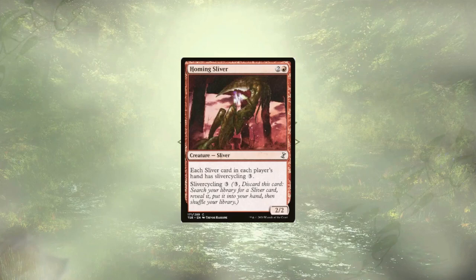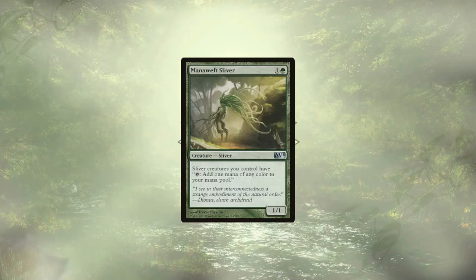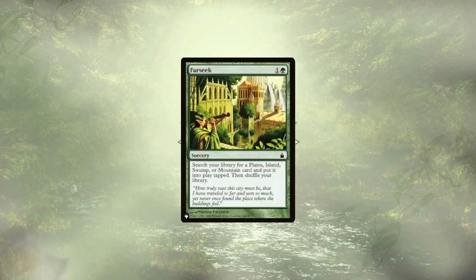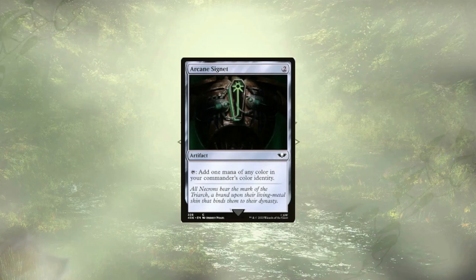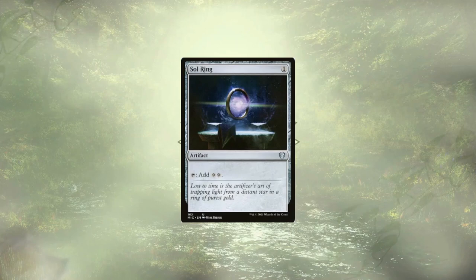As always, we're going to go over our three R's: Ramp, Removal, and Reactions. We have Gemhide Sliver and Manaweft Sliver, which allow all of our Slivers to tap for mana, letting us get out our bigger, beefier Slivers much more quickly. We have proper ramp spells in Cultivate, Farseek, Nature's Lore, and Three Visits. For mana rocks we have Arcane Signet, Fellwar Stone, Pillar of Origins, and Sol Ring. Herald's Horn is really a mana reducer, not a mana rock, but still in the same vein.